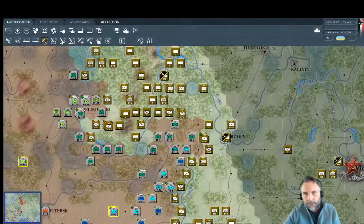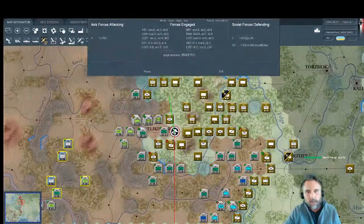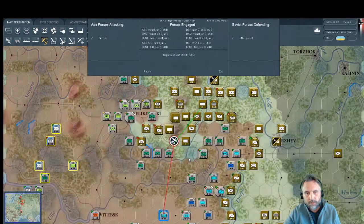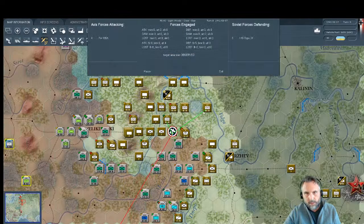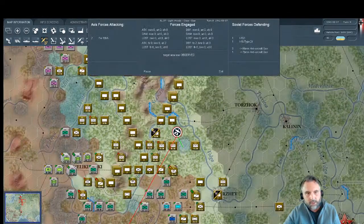Once we have Second and Third Panzer Group together that's a really strong force. We'll have to avoid attacking over the Volga, so we'll probably link up here, then move south of Rzhev and push up toward Moscow. It might get thick right in that area. Let's run some more recon and check those units before committing.